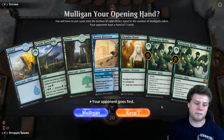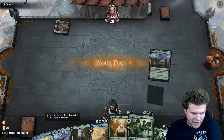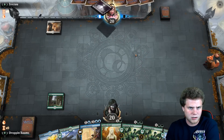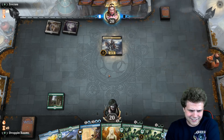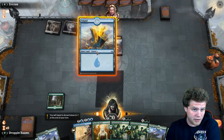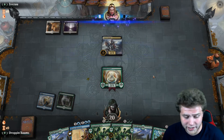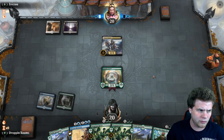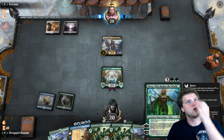Stay tuned for our third and final round. Let's see if we can get that 3-0. Welcome to our third and final round here with Simic Ramp. We're on the draw, unfortunately, but this hand is fine — we have a nice piece of interaction as well as a ramp spell that can't be interacted with, so I love leading on Paradise Druid. Black-white knights — I'm a firm believer that this deck is very bad, but it can sneak up on you. We get a nice turn of Voracious Hydra-ing a Corpse Knight or whatever Knight may follow, and then into Nissa.